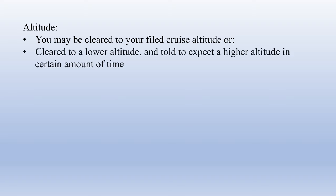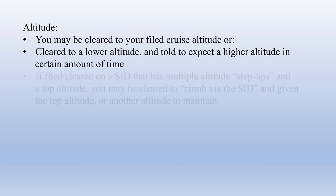The next element is your altitude clearance. You may be cleared to your filed cruise altitude or to a lower altitude and told to expect a higher altitude in a certain amount of time. If you're filed or cleared on a SID that has multiple altitude step-ups and a top altitude, you may be cleared to climb via the SID and given the top altitude or another altitude to maintain.